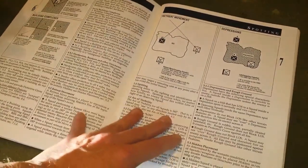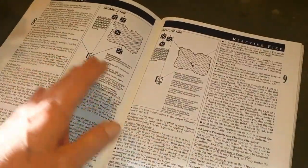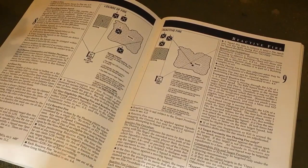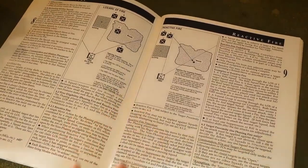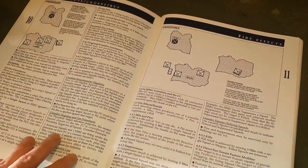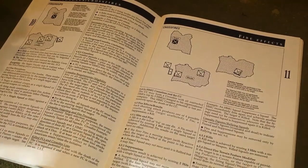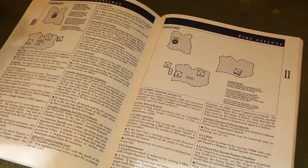The rules cover buildings, cover, depressions, and reactive fire — where the non-phasing player reacts to the phasing player's movements. If he can hit and suppress you, he can steal the turn. The rules also cover direct fire, indirect fire, and smoke. Squads can fire as groups or individually — if within a base width of each other, they can fire or move together as a group.